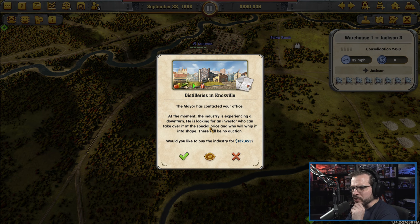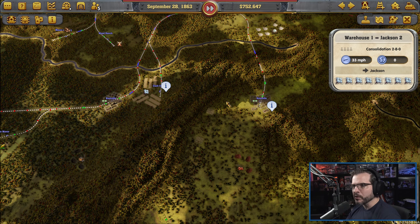Well, there's experience a downturn — he's looking for an investor who can help take over. Sure. Knoxville's near where we're at, right? It's right over here, so we'll take it over.